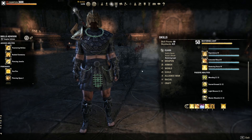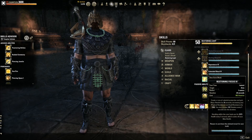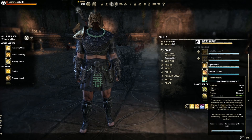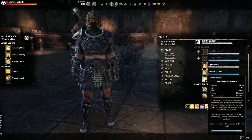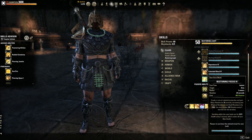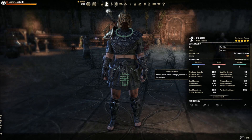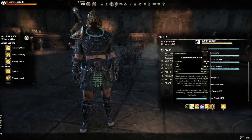The most impactful change is in the Restoring Light tree — Restoring Focus. It's stamina-based. What they changed is instead of standing in a room getting more armor, you now get healed every one second, and it scales off of your max health — that's very important. The tooltip shows 2,679, but that's on a build I just threw together sitting at 42,000 health. You can push that much, much further in both PvE or PvP — this is an utter game changer.